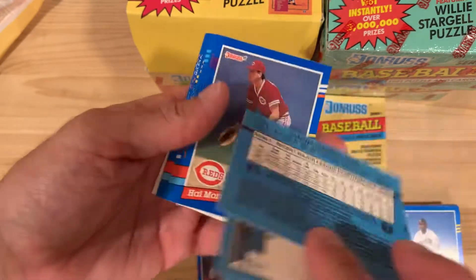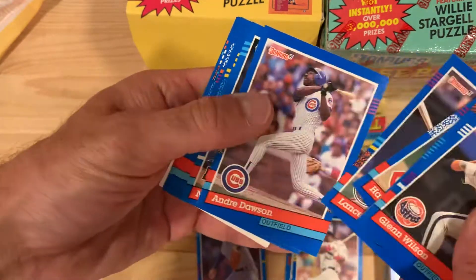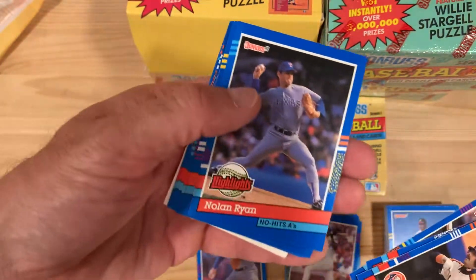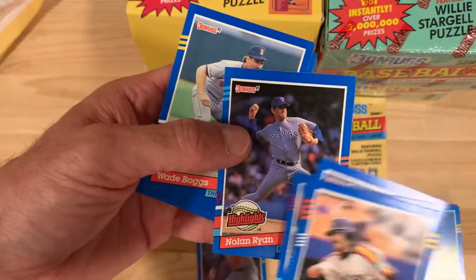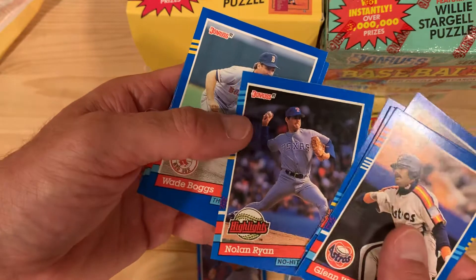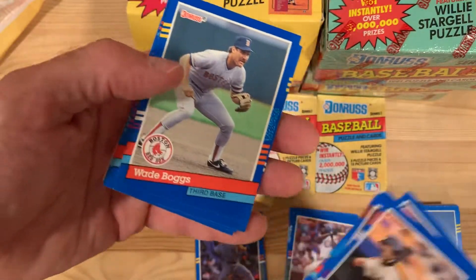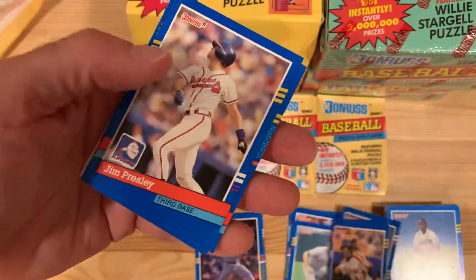There's Sammy Sosa in his throwback Sox uniform, coming off his brief time with the Rangers. Andre Dawson — the Hawk — he is one of those ones in the Elite Series. There's Nolan Ryan, No-Hitter Highlights. This is the Bonus Card Series, which, as I just learned, these were not included in the sets — you had to get these separately. And there's Wade Boggs, so this is actually a great pack right here.